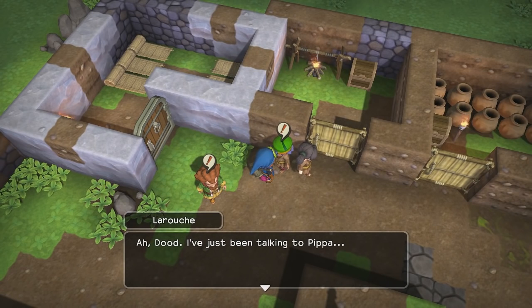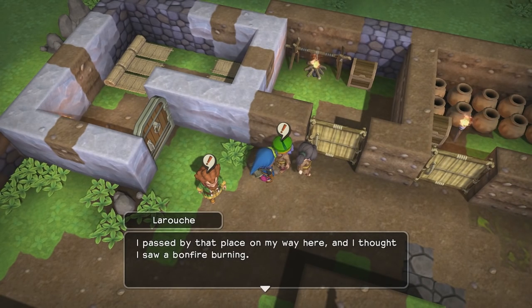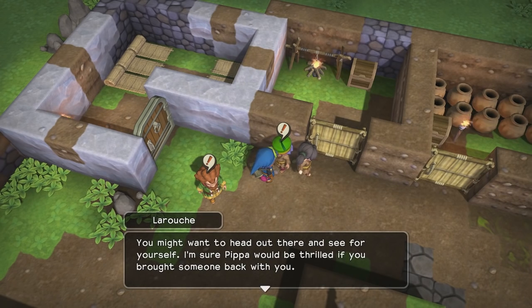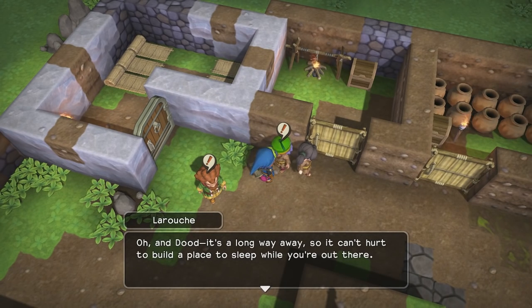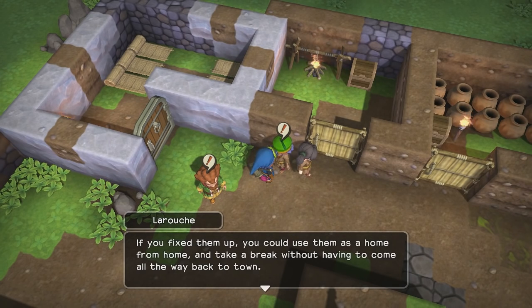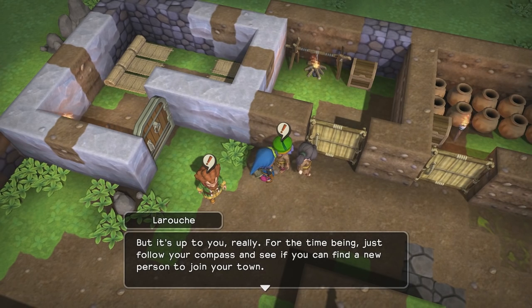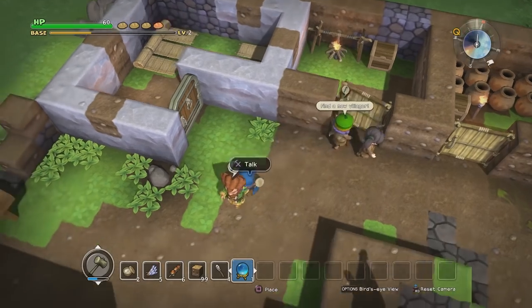'Dude, I've been talking to Pippa — she said you were looking for new people to help your town grow. I think I might know where you can find someone. On the far side of the hammerhood's village there's a small island connected to the mainland by a narrow land bridge. I passed by that place on my way here and I thought I saw a bonfire burning. It can't hurt to build a place to sleep while you're out there — have you seen any of those old broken down houses? If you fix them up you could use them as a home away from home.'